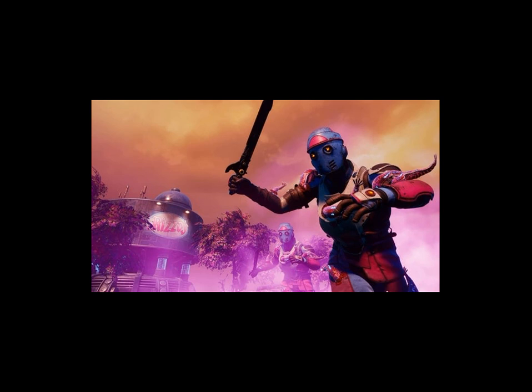The Outer Worlds: Spacer's Choice Edition version 1.1 patch notes top community issues: adjusted settings for ultra and very high graphic modes, improving experience for PC players on higher-end graphics cards; fixed issues with SSGI being set inappropriately high on PC affecting performance; updated SSR values to improve cinematic mode on Xbox Series X/S and PlayStation 5; updated dynamic resolution on PC.